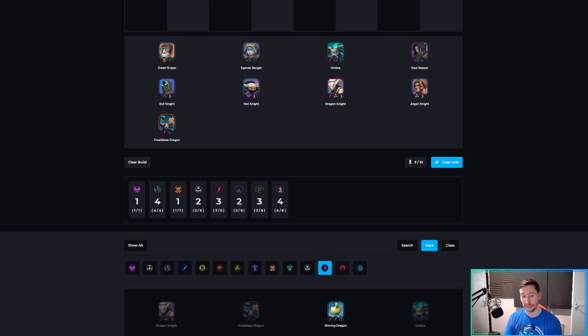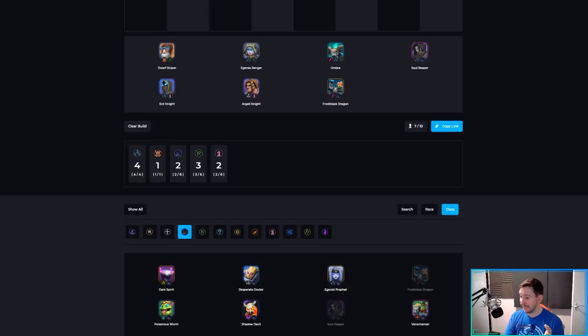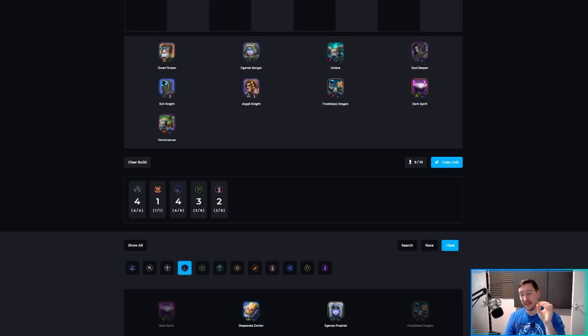We can also build the Hunter, four Aggersus, four Warlock, one Knight build by adding Dark Spirit and Venomancer. Then at level nine you have space for a utility unit — Storm Shaman, Pirate Captain, or whatever you like. There are multiple viable variations of this build, all of which I'm putting into the description below.